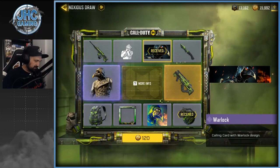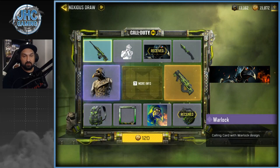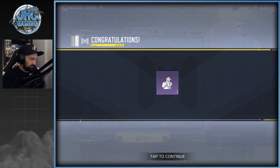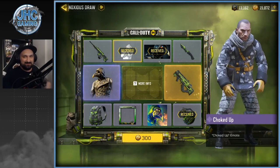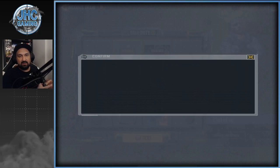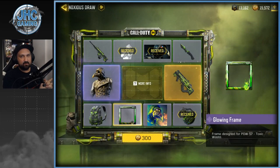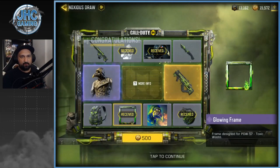Draw number three is 120 cut points — boom, we got the emote. Pretty cheap for an emote, and it's a funny one. Draw number four is 300 cut points and it's really going up fast. We get the frame — that's an expensive frame, I'd say.